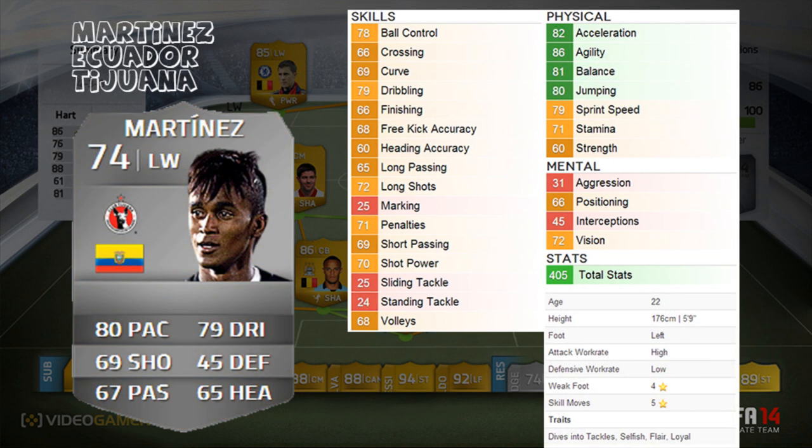Moving on to the next player — Martinez, I think it's Fitel Martinez from Ecuador, plays for Tijuana. He's a five-star skill silver player — looks a little bit like Neymar facially. He's got decent stats: quite a lot of orange ratings which isn't bad for a silver. He's got okay strength at 60 for a five-foot-nine player, only 22 years old. He's a left-footed left winger, which is a little bit annoying for me as it's more likely he'll cross, but he's got four-star weak foot and five-star skills — absolutely fantastic. He's got 80 pace, 79 dribbling, 69 shooting, 67 passing, 65 heading, with 405 overall stats.